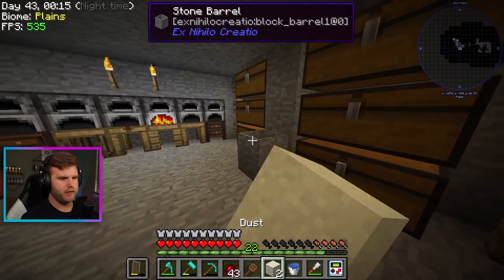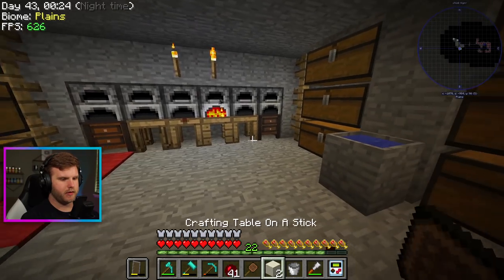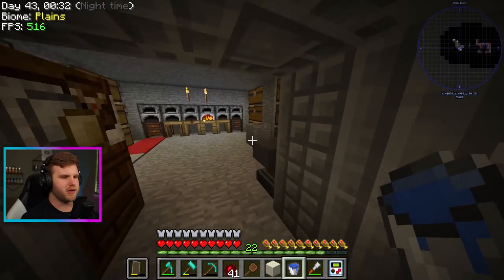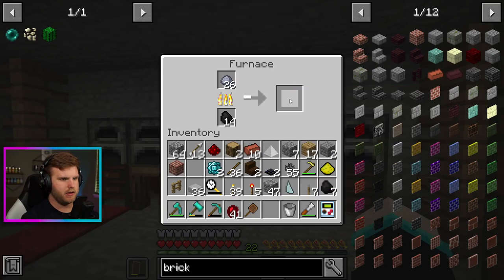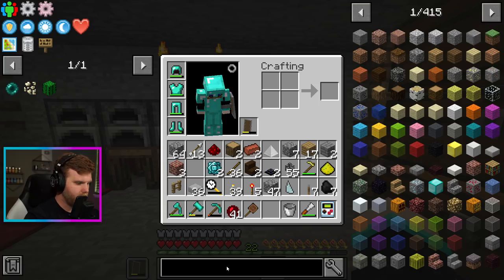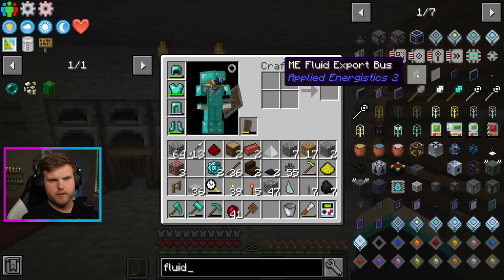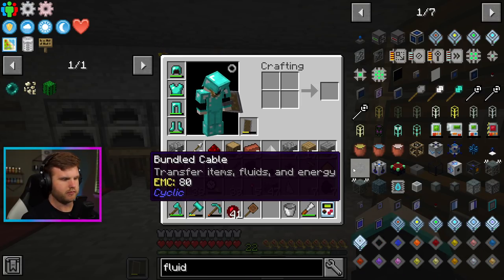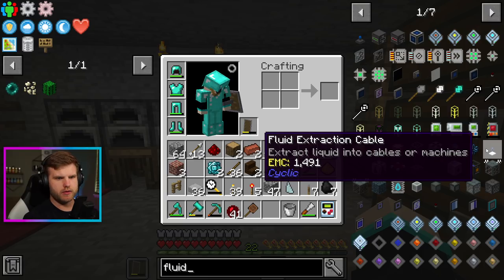And turn this into a bunch of that stuff. Take these bricks out. We're close — I seem to keep making those. Fluid — so we have a fluid laser relay. What am I looking for? There's the bundled cable. Extract liquids or cables — extract liquid into cables or machines. So we need these guys, I need gold nuggets. Don't I have more gold ore somewhere? I have a gold ore. Let's put some stuff away.